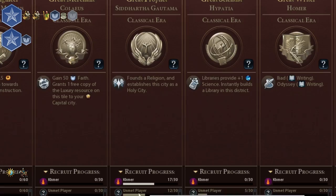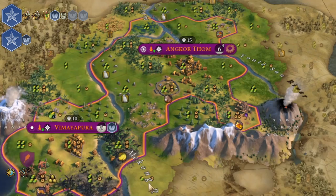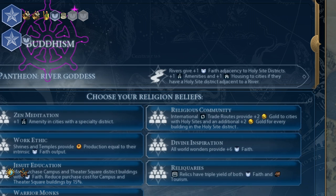But I was playing against deity bots and they love to rush it. Making two projects is really inefficient and it will slow your tempo. I got my pantheon right before I was able to establish a religion. River Goddess is the best pantheon you can get. If you can't get this one, any pantheon with extra yields will do.